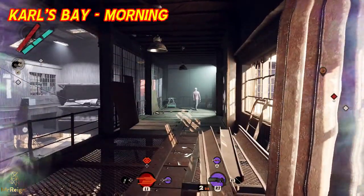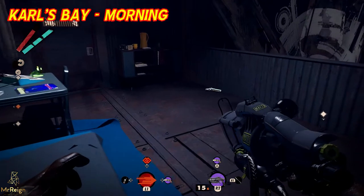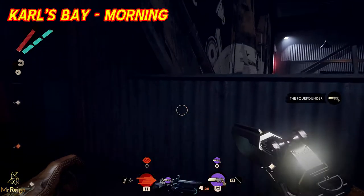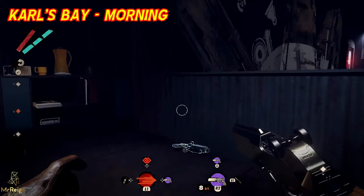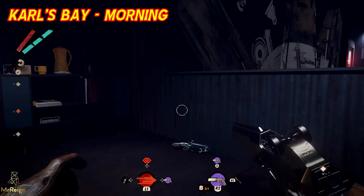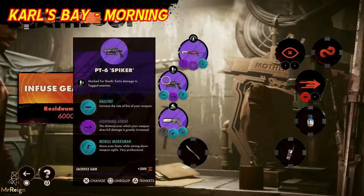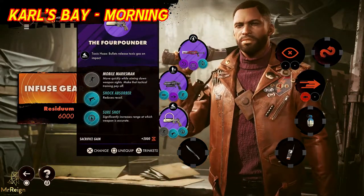That's why I showed that one — I wanted to show you where the location was. I went back, exited the level, infused my weapon, and this is her corpse right here. That is the gun she drops. I'm going to jump ahead to when I'm on the other side of that catwalk.